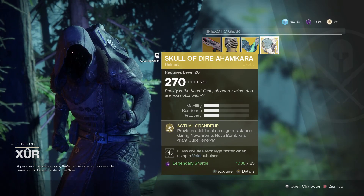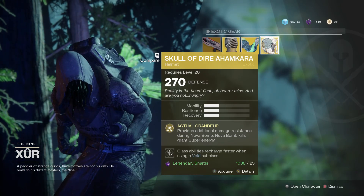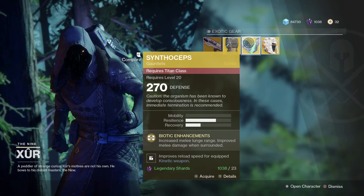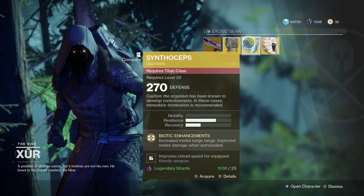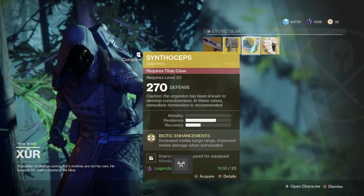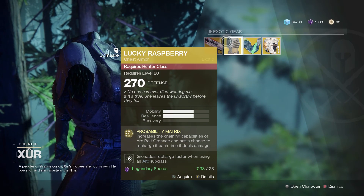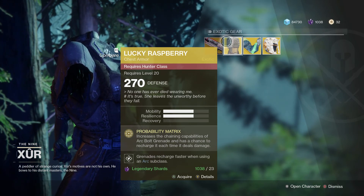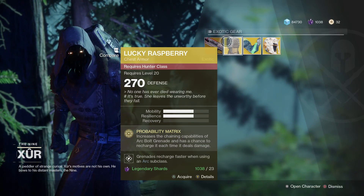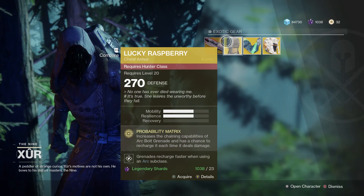The Skull of Dire Ahamkara is designed mainly around the Void for the Nova Bomb and the Void subclass in general. Synopsis is mainly focused on the melee lunge range, which is really good for those of you who like the shorter charge aspect, and it also has kinetic weapon reload speed — pretty good for all content, PvP and PvE. The Lucky Raspberry does pretty well for the grenade recharge rate for the Arc subclass when you're using it as a Hunter, and increases the chain lightning capabilities of Arc Bolt grenades, with a chance to recharge it each time it deals damage.